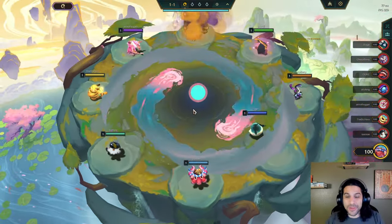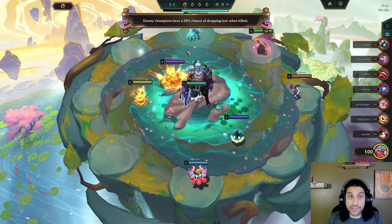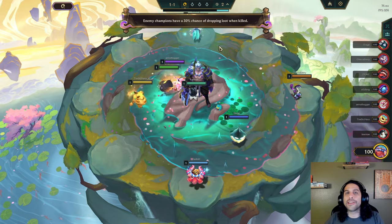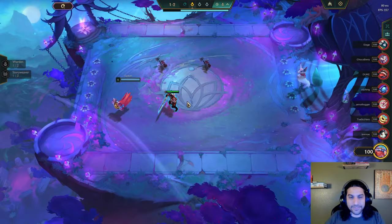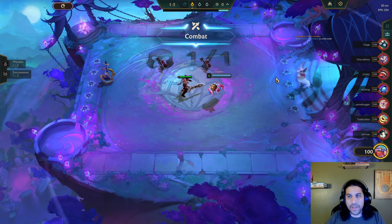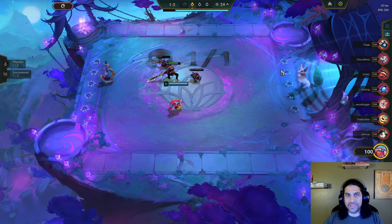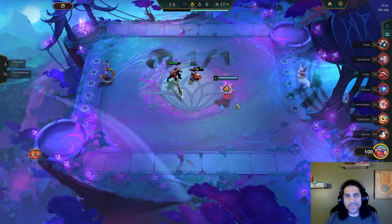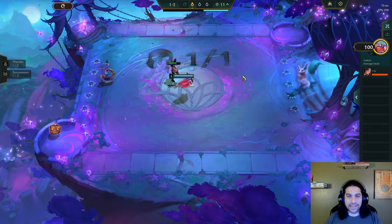Hello, welcome back to another TFT video. Today we are doing some climbing on the ranked ladder. Enemy champions have a 30% chance of dropping loot when killed — looks like we're doing the Darius encounter this time. No portals. We started off with a good old Garen. I do like story weaver. It's not scuttle puddle but here we are. Let's try to squeeze out this win — some gold and a magnetic remover so far.